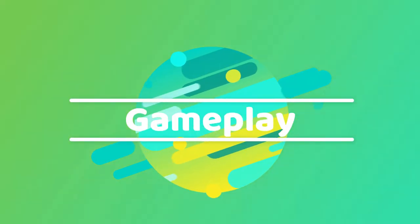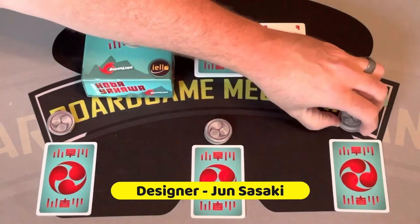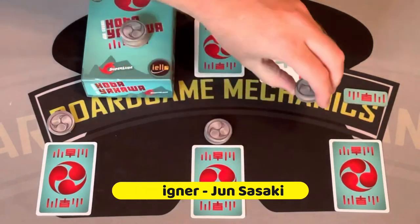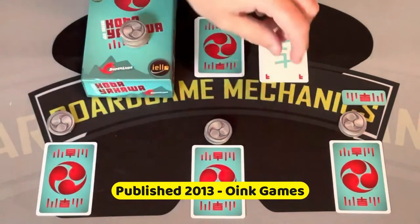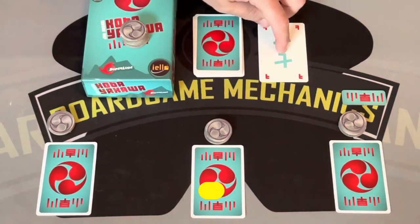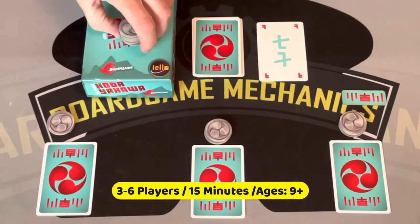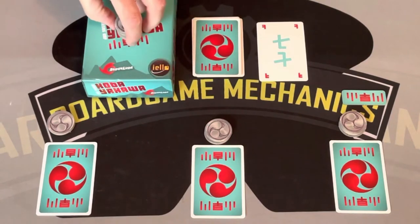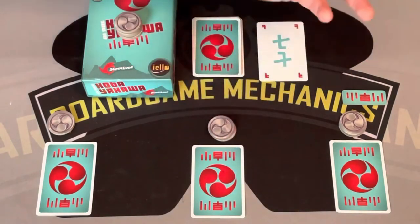Let's go down to the table. Here's a game of Kobayakawa all set up for three players. To set up: give each player four caimans, which is basically the currency of the game. Shuffle the cards, give each player a card, put the deck here, flip a card — that's the Kobayakawa, which will help the person with the lowest number. For the game timer, put out eight coins and put the rest in the box. Then randomly give somebody the first player marker, and you're ready to go.